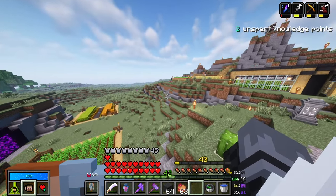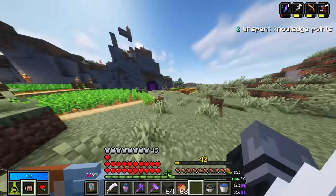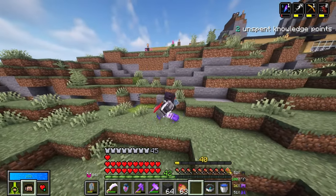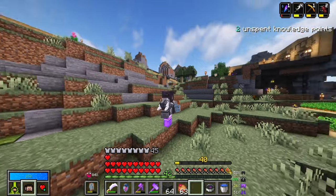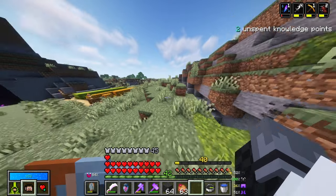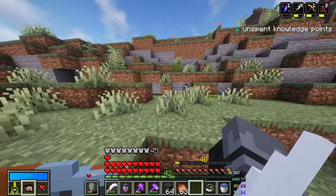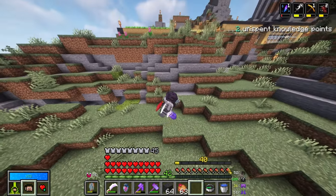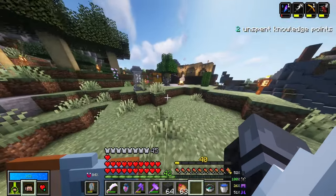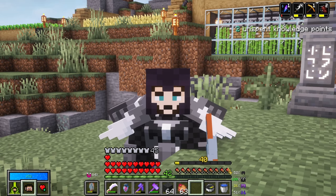First things first, I need to figure out where I actually want to place this spawner area. I'm kind of thinking like over here maybe — underneath the farming area. I basically need to make a nine by nine cube essentially. Also, I have not tested this, so whether or not this is going to go well, I have no idea.